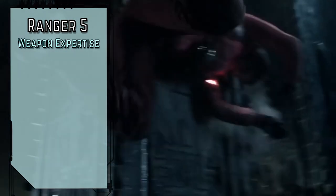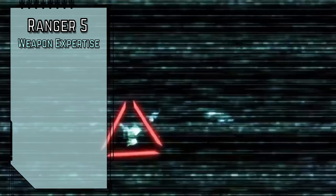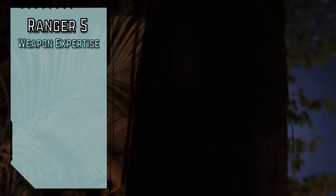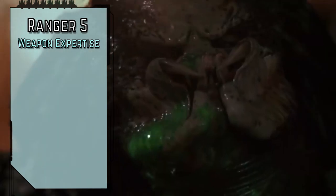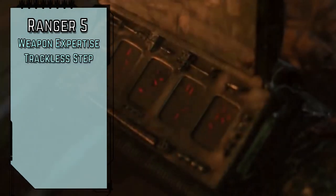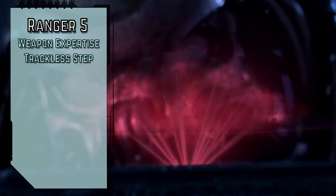Which is convenient because level 5 rangers gain Weapon Expertise for expert proficiency in simple and martial weapons. Unfortunately, we don't gain the critical specialization effects of the sawtooth saber since it's still an advanced weapon for us, but we can gain the critical specialization effects of a backpack ballista for our shoulder cannon, immobilizing a target against an adjacent wall on a crit. We get Trackless Step so we always gain the benefit of covering our tracks while in natural terrain, even while moving at full speed.